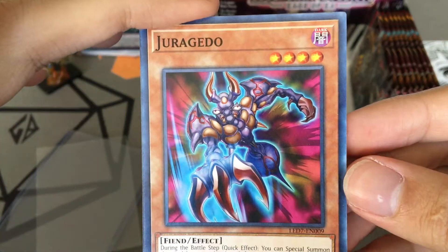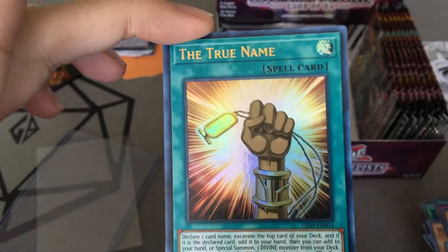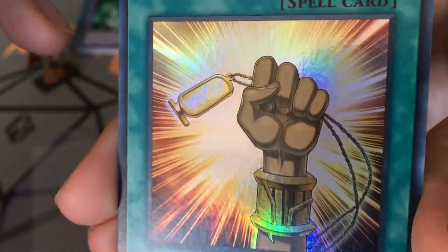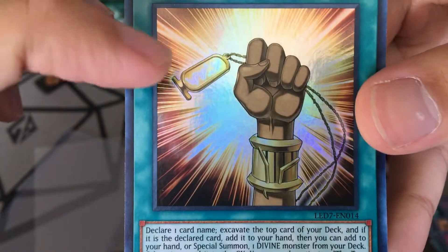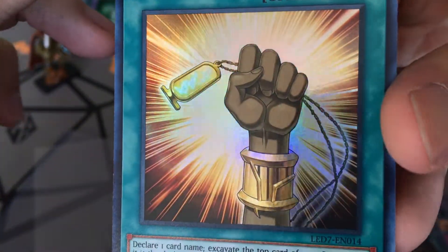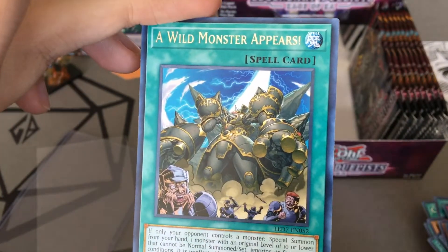Juragedo — that's new. Psychic Shockwave, The True Name. Oh, this is supposed to be the pendant that had the Pharaoh's name on it, right? That's actually pretty cool. And a wild monster appears.